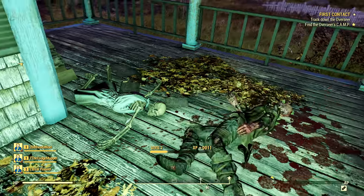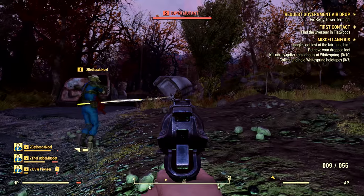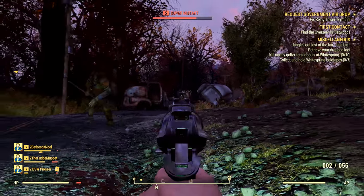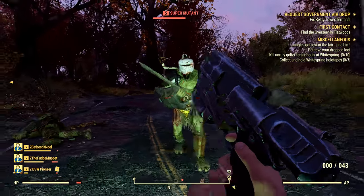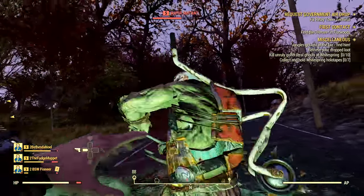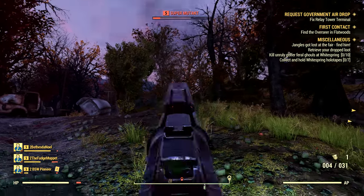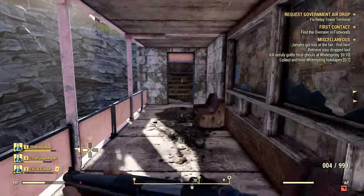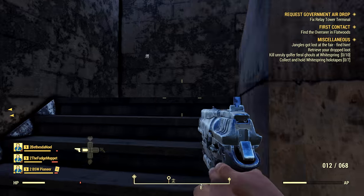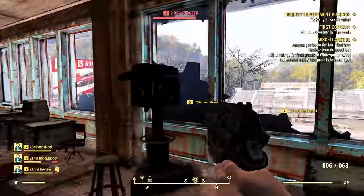Critical shots have made a return. Using VATS will fill the critical bar and once full, just hit the critical button. Overall, combat works the same as in Fallout 4. I would suggest having a gun to do big infrequent damage, as ammunition is quite rare and valuable, but also carry a decent melee weapon as they are cheaper and easier to maintain and close quarters combat is quite frequent. If you swing a machete and miss 10 times, nothing's happened — whereas if you miss 10 bullets, that's a really valuable resource. There is also a quick swap option which swaps between your current weapon and your last used weapon.